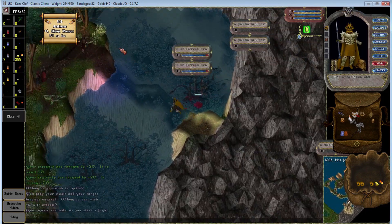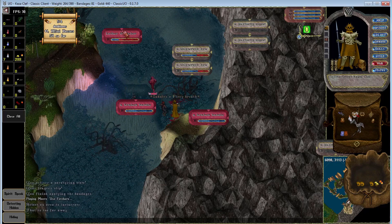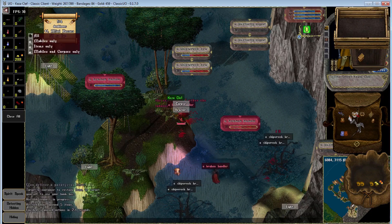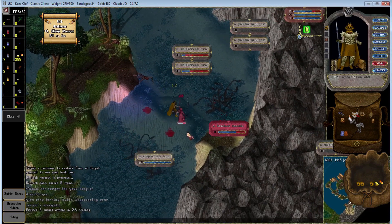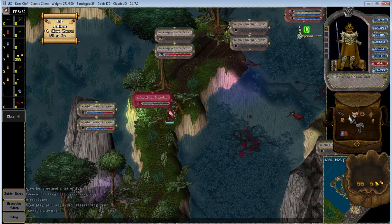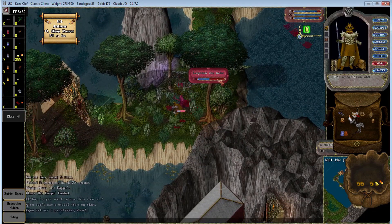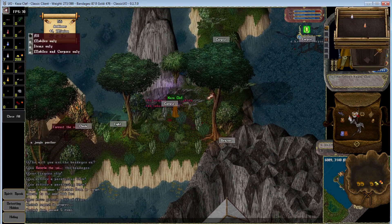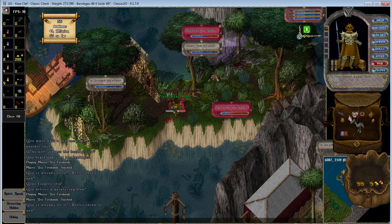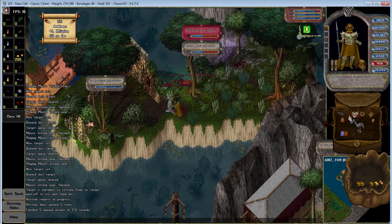This is the Fire Bard build — a Provo Discordance Dexer using fencing. There are a lot of different builds you can take that'll work on these. Provocation is going to be a skill that's very helpful for all of them. Even though you can no longer provoke Red Pirates on Red Pirates, you can still provoke them on things like the Drunken Pirates, the Krakens on the side, and other monsters. Something that may or may not change as these AMIBs go on is the availability of monsters that can be provoked on each other.